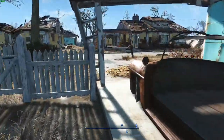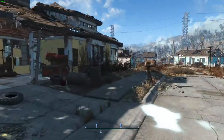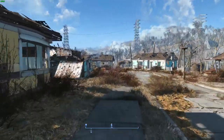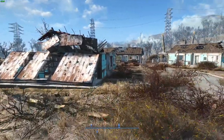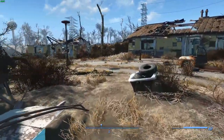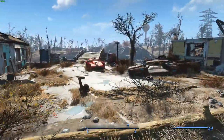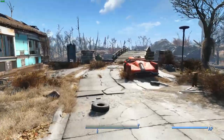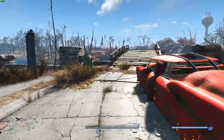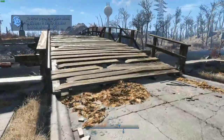Alright, let me go around Codsworth. We're going to get Dogmeat first, then I will clear about everything here in Sanctuary — but I'll cut that. What I always do is make a house, which will most often give me about two levels and two perk points, which I'm definitely going to need. And then we'll take it from there.